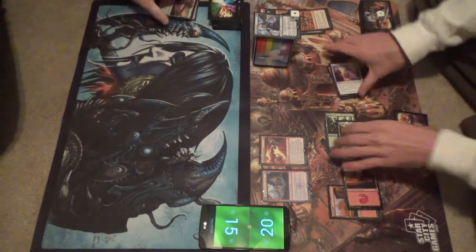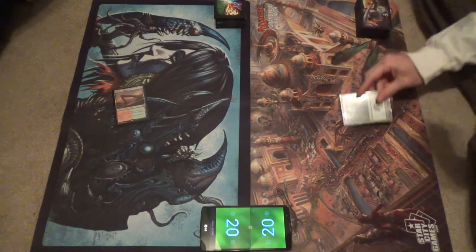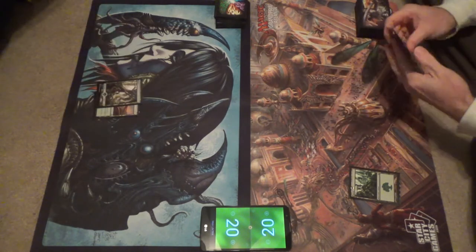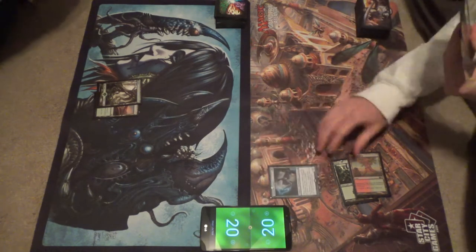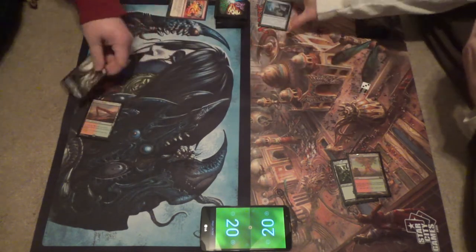Game two. Let's do a Rootbound Crag into a Channeler — that's probably going to die here. Pass turn. This is the one that makes mana three times, so it becomes a 0/1. If you want to nuke it — yeah, it's super dead. Exile.